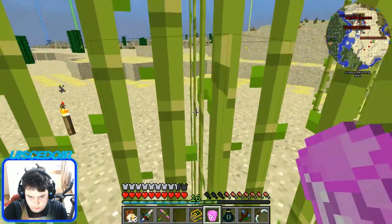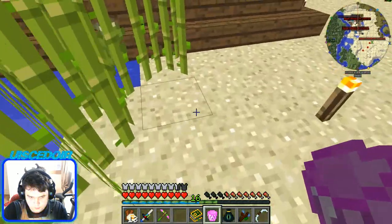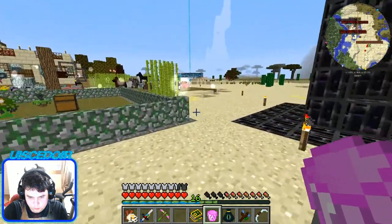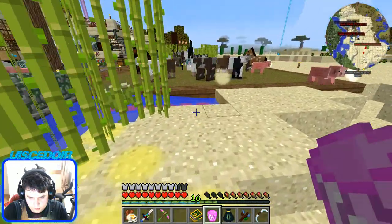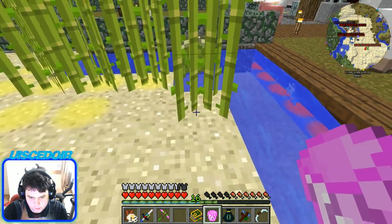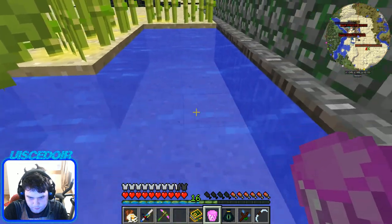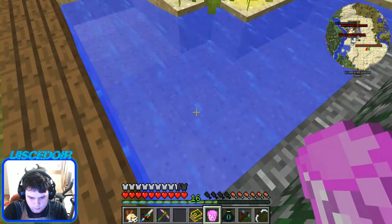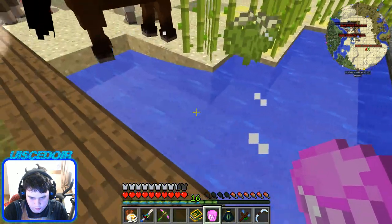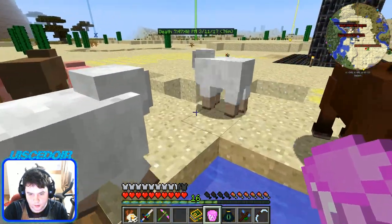It's kind of like a cleanup tool. A good example — let's go over here, I know there's water over here. You can see this water is flowing and stuff. If we use the bucket here, you can see the water just disappears, though it's getting refilled from the source.